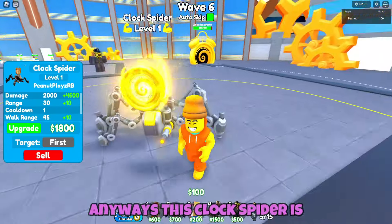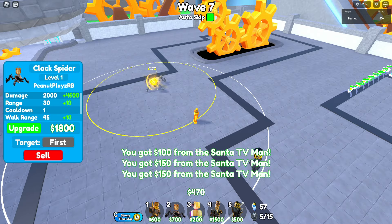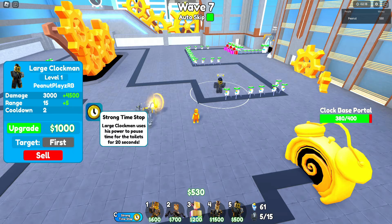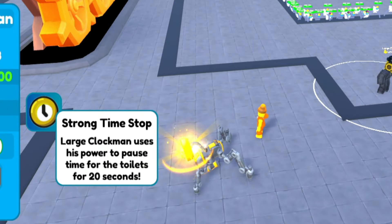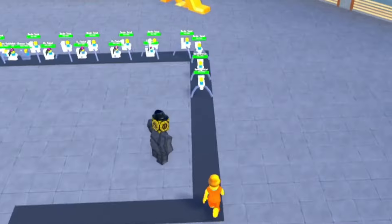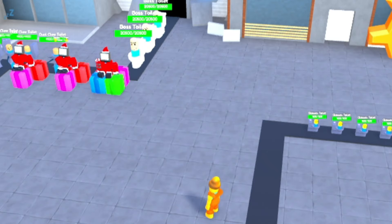This clock spider is insanely cool and seems to be doing quite a bit of damage. We're gonna keep an eye on that and see how that goes. His first upgrade though is $1,800 — that is insanely pricey. The large clockman does have the strong time stop, 20 seconds, and he has it available as of level 1. So that's gonna be important to use when we need it. I kind of want to put in the chief clockman right away at $1,500, but we're gonna save him for a little bit later.